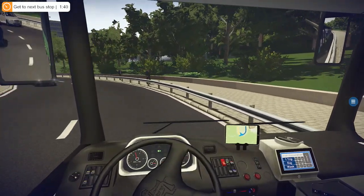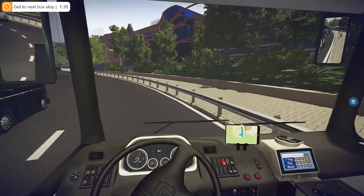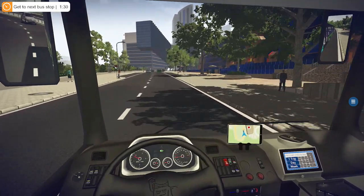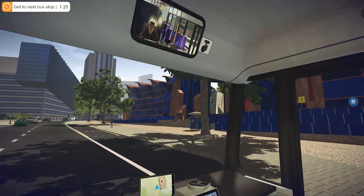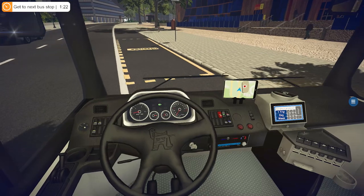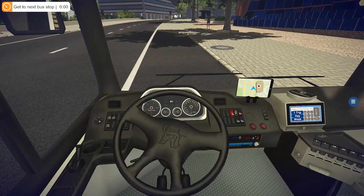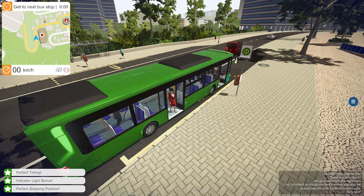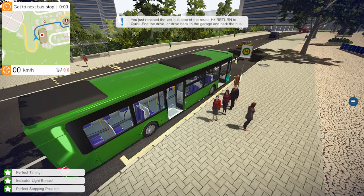One minute fifty to get to the next stop — comfortably done. The start of this route is a little tight but the end is quite comfortable. There's the modern district — look at that big hall thing. And there's the Convention Center — we have done that successfully! Let's hop straight back to the depot.